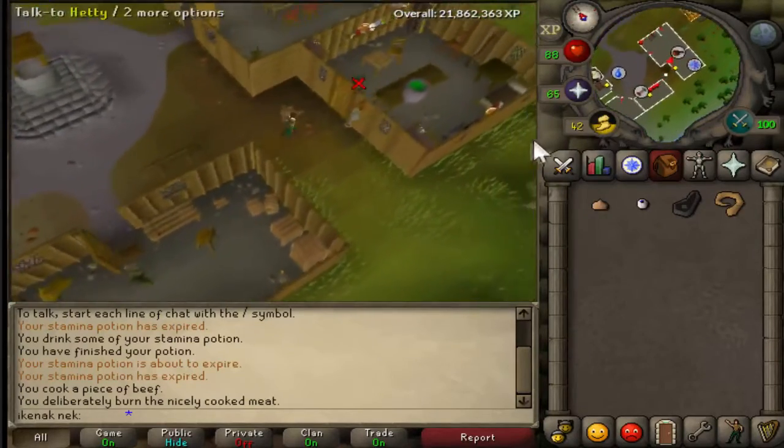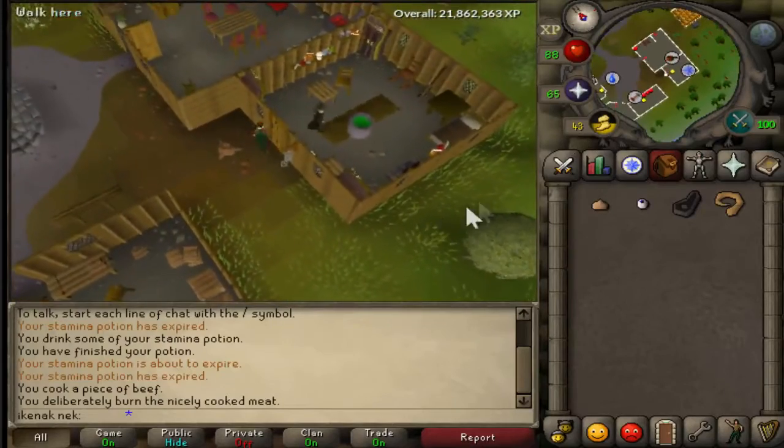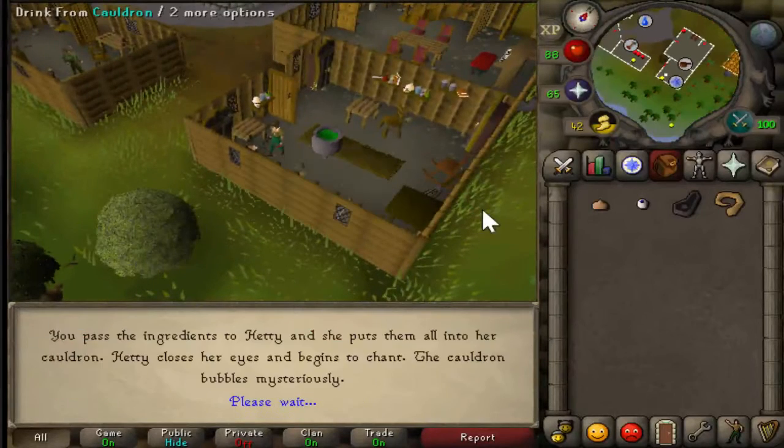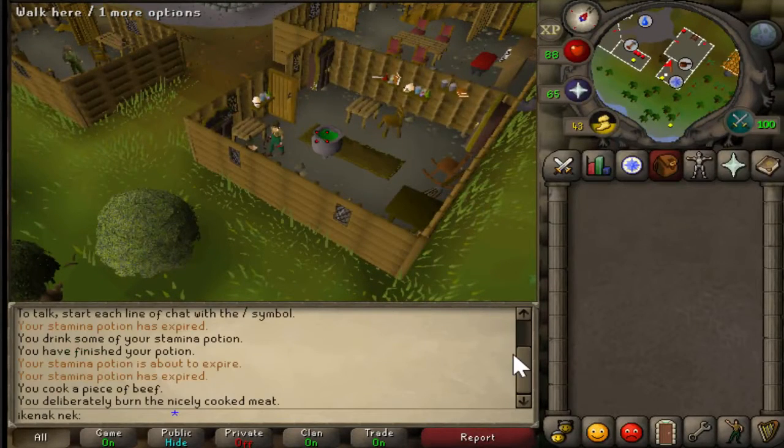Talk to Hedy again. Don't close the door — talk to Hedy. And then you just have to drink from the Cauldron, and quest complete.